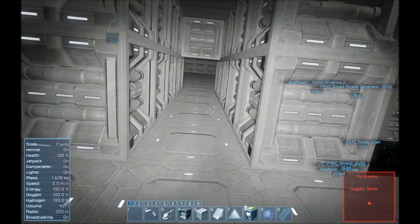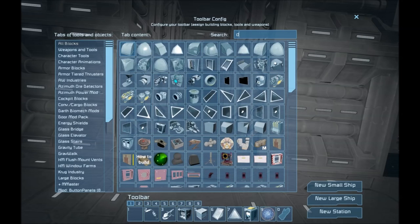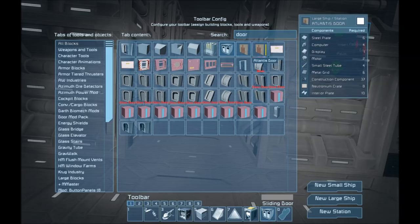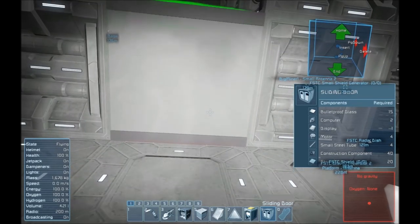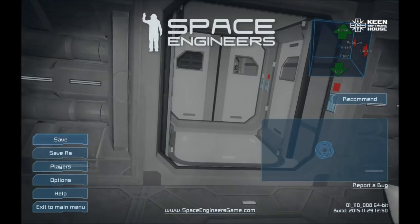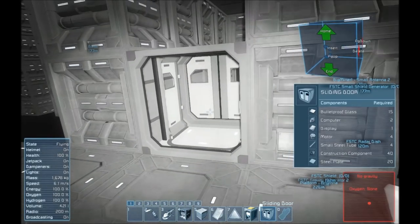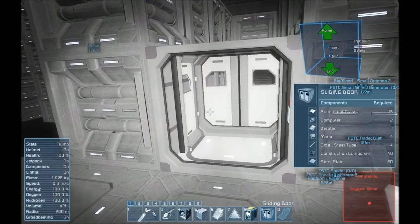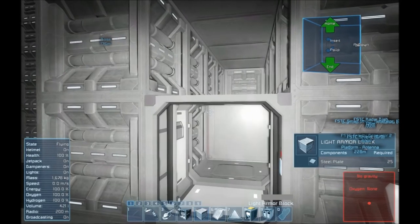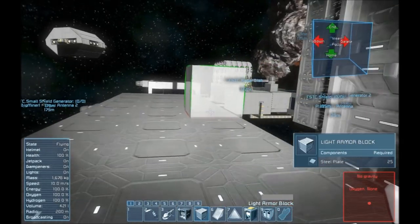I'm probably going to want some doors here. I think I want the new ones, because they're definitely fixed now — they were a little buggy at first, but they're good now. So let's get this guy placed. That looks good — oh, it's upside down. That looks cool, but it doesn't have any power. So let's get reactors set up — that's probably not a bad plan. Let's remove this thing and let's see.